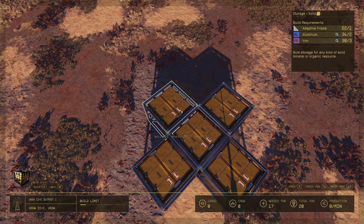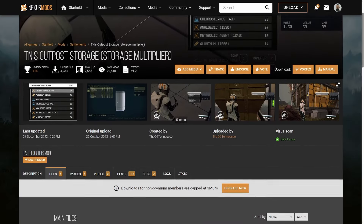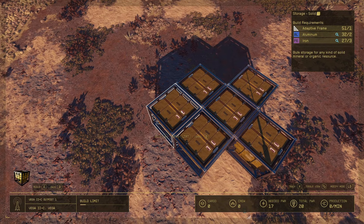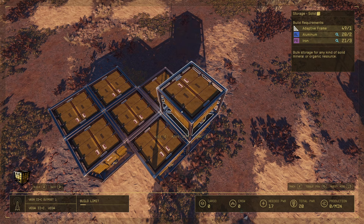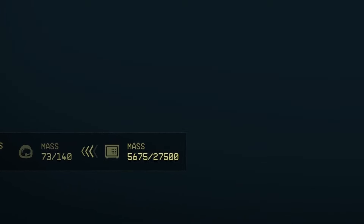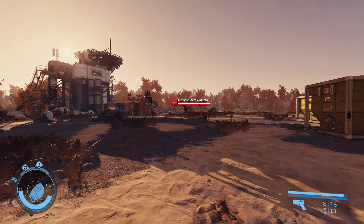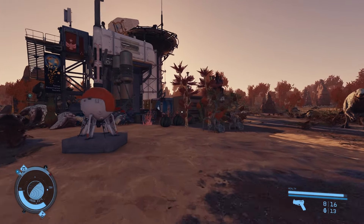Speaking of containers, I want to show you TN's Outpost Storage Multiplier mod created by the OG Tennessee. You may not know this, but you will get frame rate dips if you build a lot of containers in your outposts. With this mod, you can increase the storage value by 3x, 5x, 10x, 20x, or 50x the vanilla value. I recommend the 50x — that way you won't have to build very many containers and you will be able to unload your ship's cargo hold every time you stop by your outposts with ease.